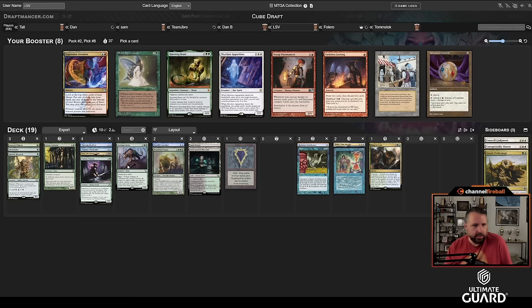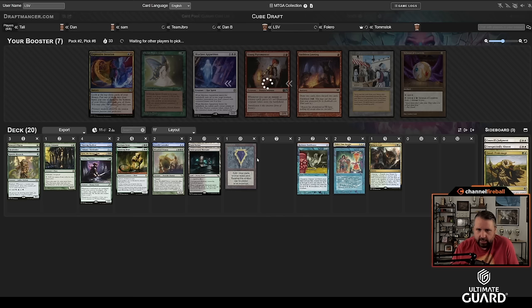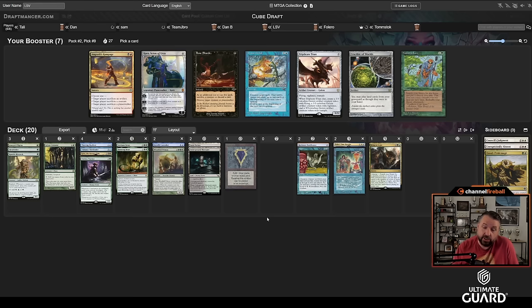We still need to pick up some mana. Oh, there's Questing Beast — I'll take that too. I think I like that over Spirit Guide, Talisman, and a bunch of red cards. What we really want going into the next pack is just more lands. Otherwise I kind of like the setup — we've got a good assertive blue-green deck here.